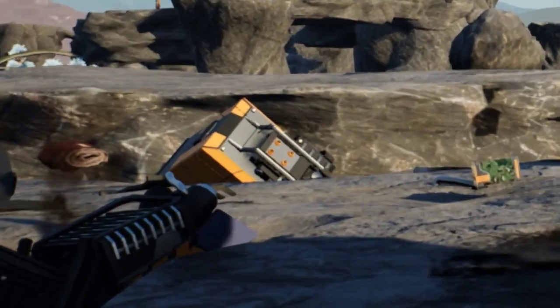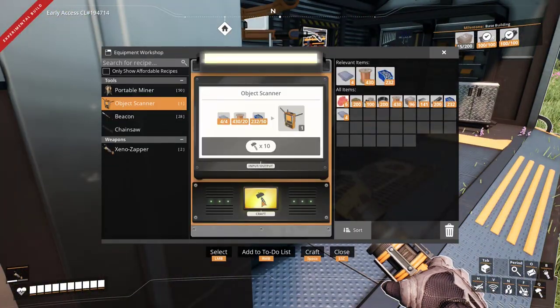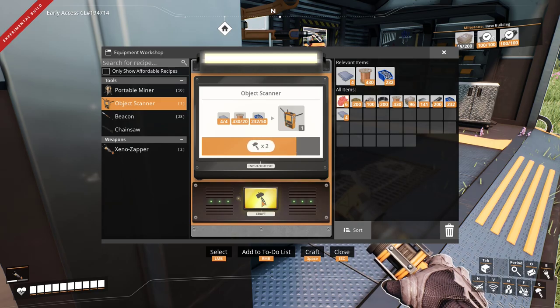The hard drive hunt. Ada, how do you recommend to proceed? Fixit recommends pioneers to use a specially tuned device called the object scanner.